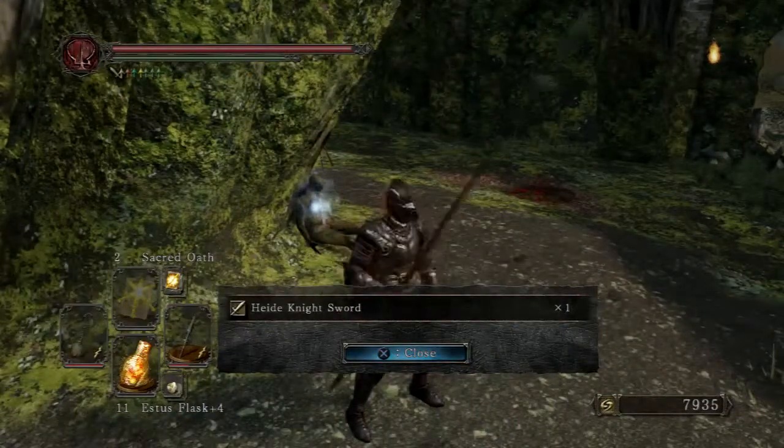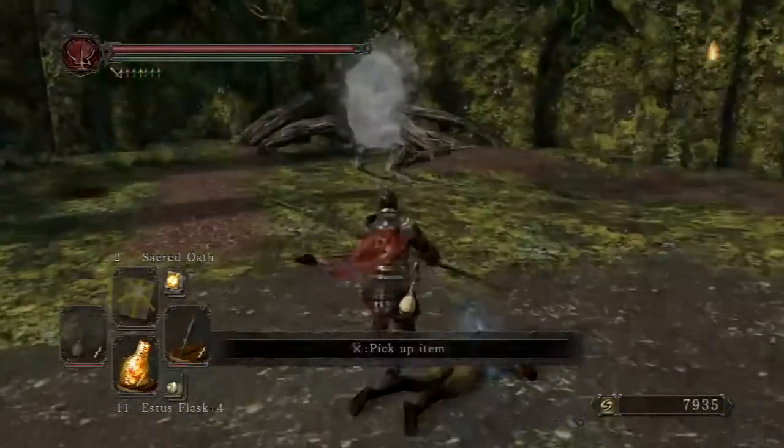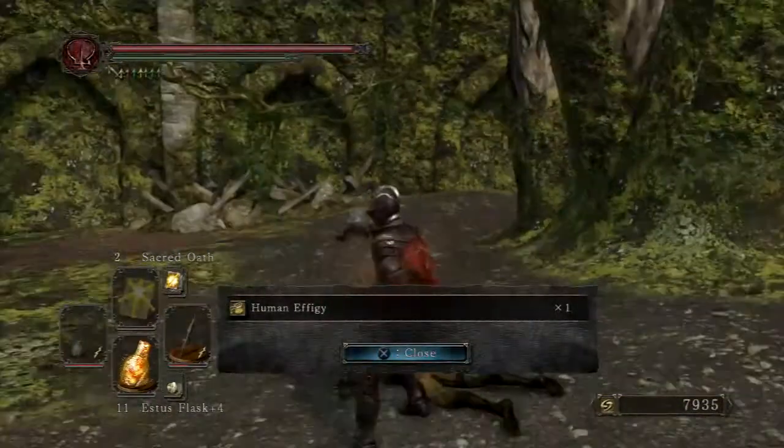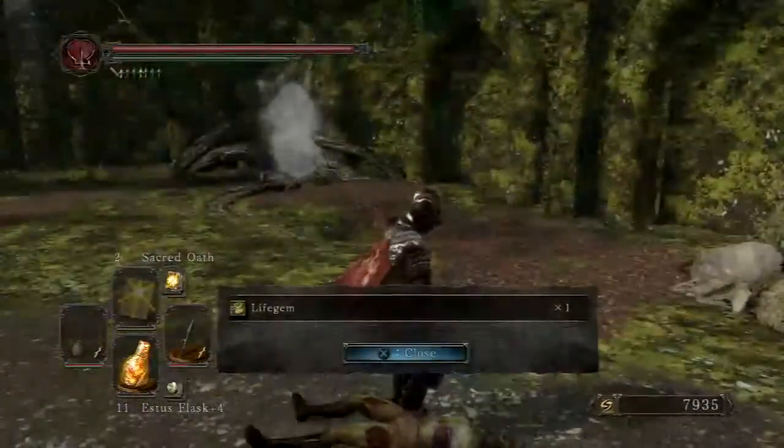Heide Knight's sword — I think I already have that. Broken straight sword, kind of useless. Human effigy. And a Life Gem again.